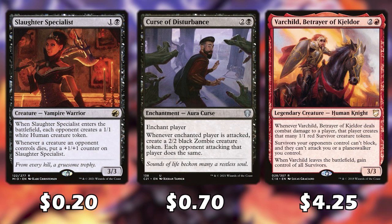We do have some ways of giving our opponents extra creatures and tokens. When Slaughter Specialist enters the battlefield each opponent creates a 1/1 token, and whenever a creature an opponent controls dies this card gets a +1/+1 counter. Curse of Disturbances lets us enchant a player — whenever that enchanted player is attacked we create a 2/2 black zombie token, and each opponent attacking that player does the same. Whenever Varchild deals combat damage to a player, that player creates that many 1/1 red Survivor creature tokens.